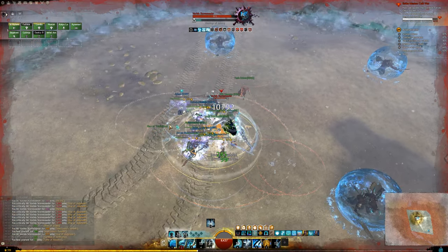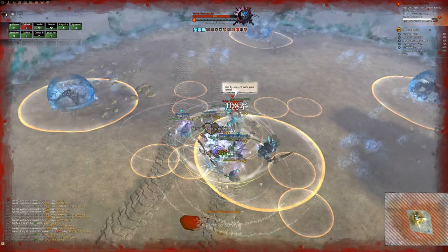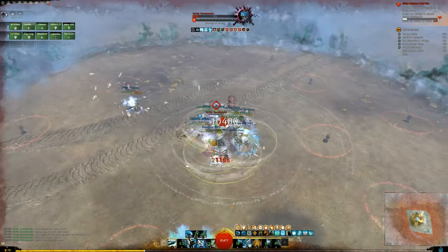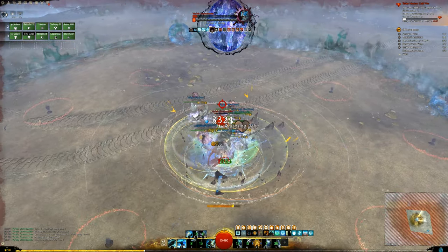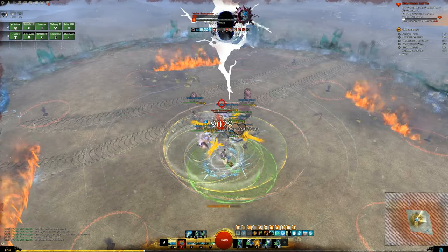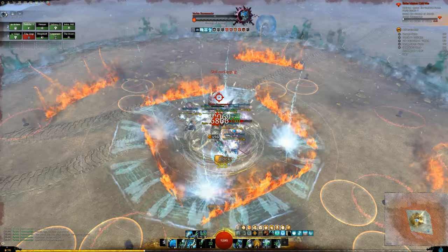Once you get all of that, you understand about 80% of the fight. Another important mechanic is the green circle mechanic. Once you see it, make sure to get close together in order to spread out the damage. The more people that are in this circle, the less damage everyone will take. You might remember this mechanic from the Whisper of Jormag strike.